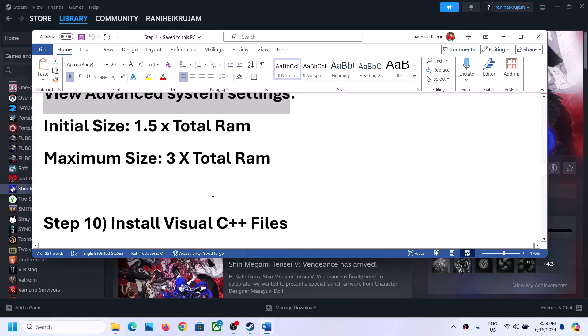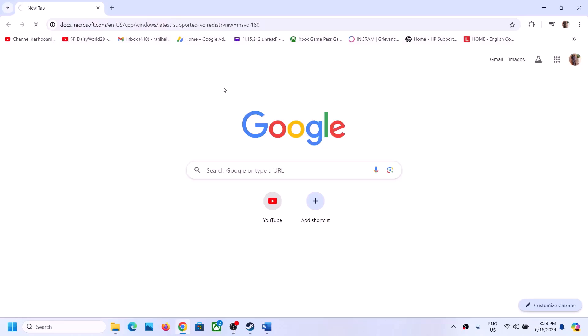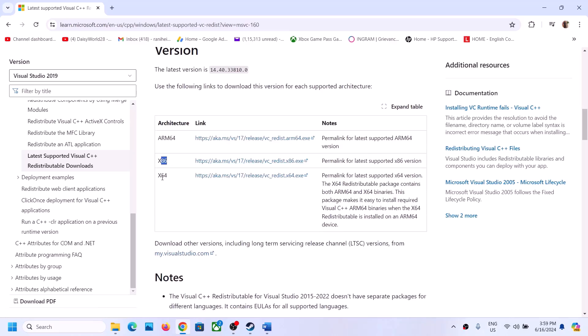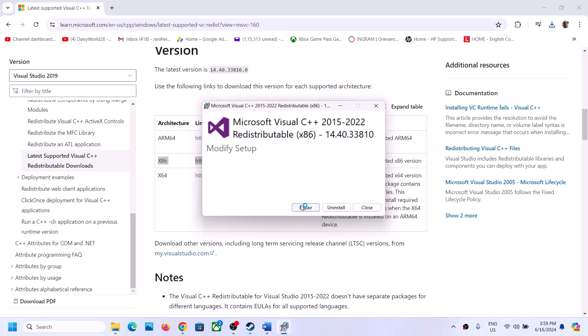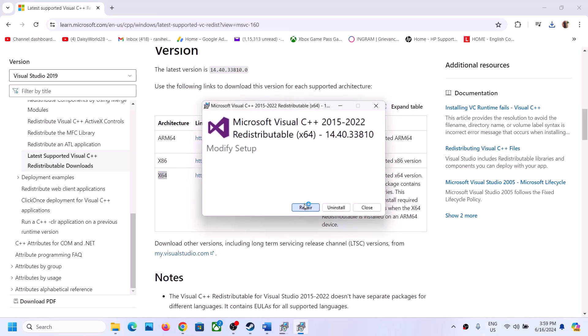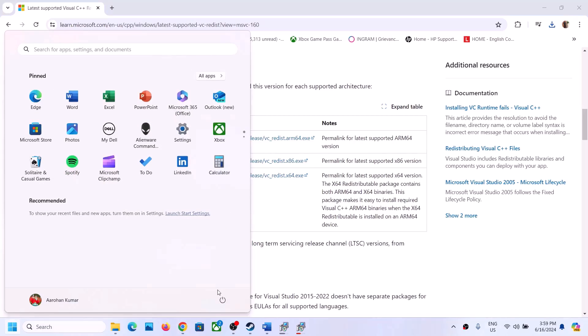The next step is to install the Visual C++ redistributable files. Copy the link provided in the video description, open it in a browser — it will take you to the Microsoft website where you can find Visual Studio 2015, 2017, 2019, and 2022 redistributables. Download both the x86 and x64 files. Run each exe file — if you see a Repair option click Repair; if you see Install click Install, and click Yes to allow. Make sure both installations complete, then restart your computer — a restart is required after this — and launch the game.